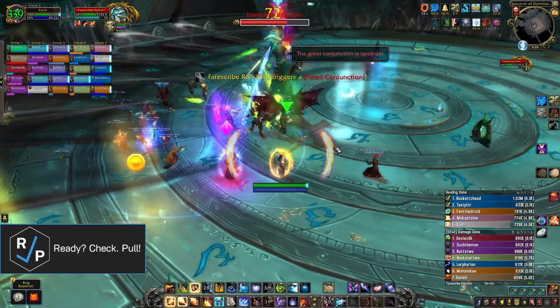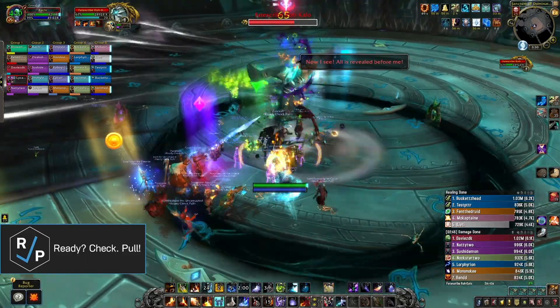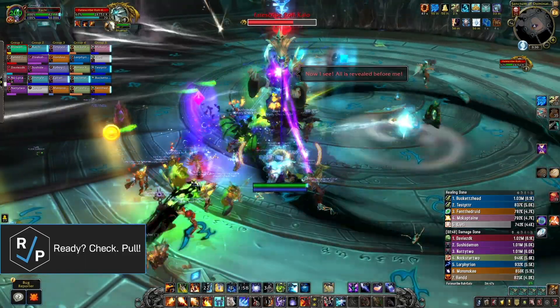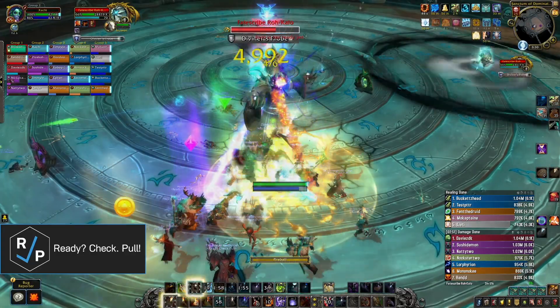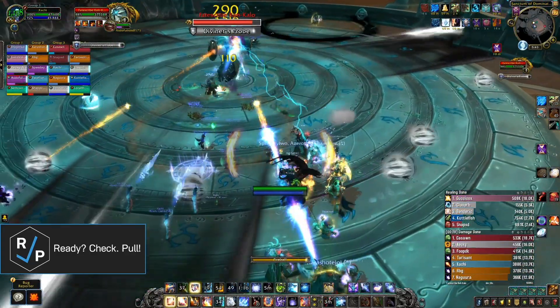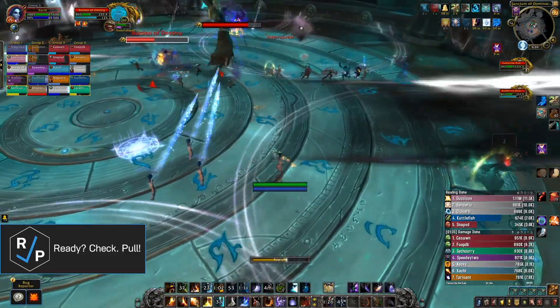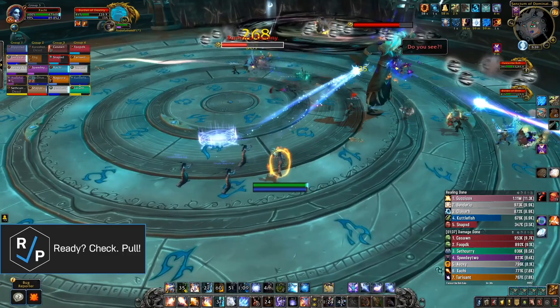The second mechanic is the giant blast that comes from the edges of the room. These blasts can happen in a couple different patterns, and they go all the way through the room despite what the telegraph looks like. So you really have to know where they're spawning and move to a safe spot quickly. You might be able to survive getting hit by one blast, but they also apply a debuff that increases the damage you would take from the next set of blasts.